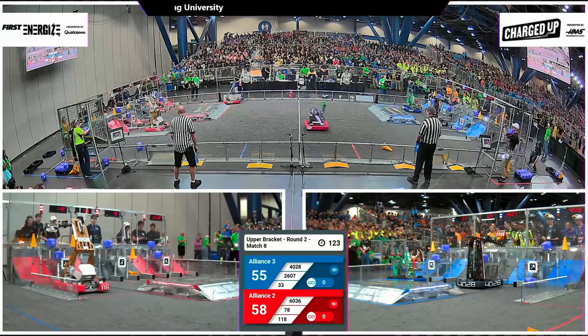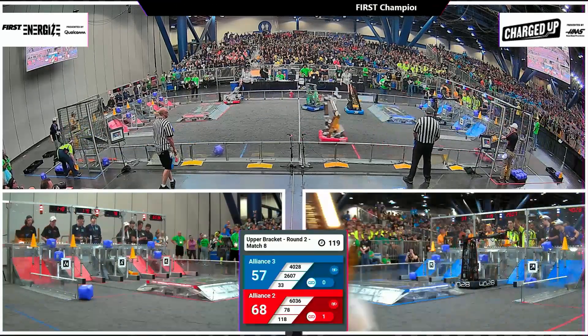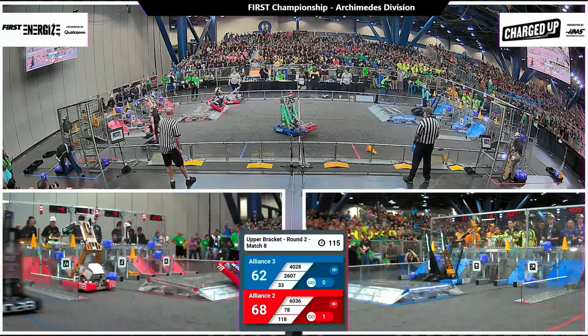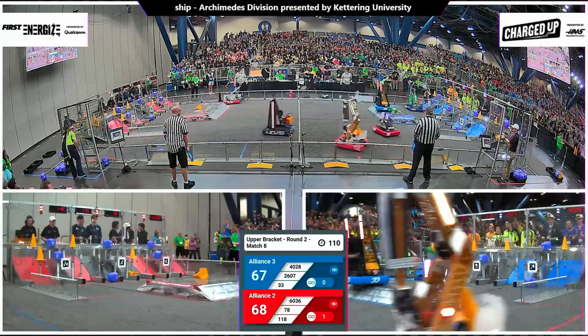Peninsula Robotics with a fast score for the red alliance, and now caught up on the far side of the field — they are motionless here. 60-36 seems to be having issues, and we're going to see what that's going to do for this red alliance strategy.